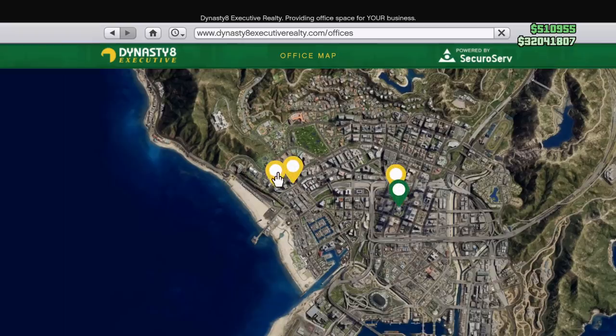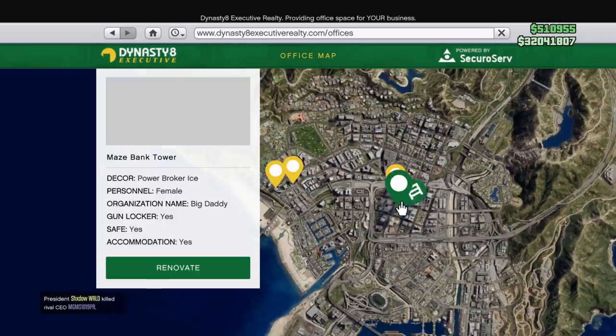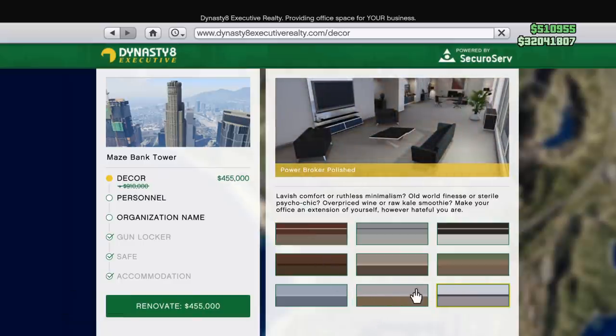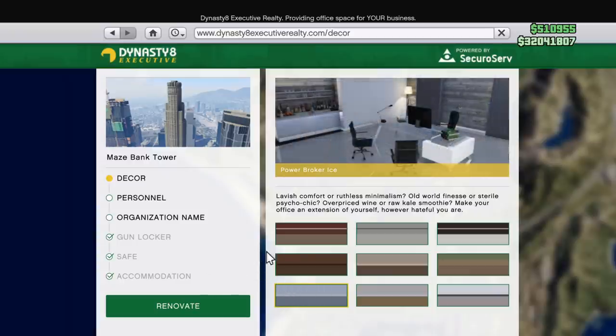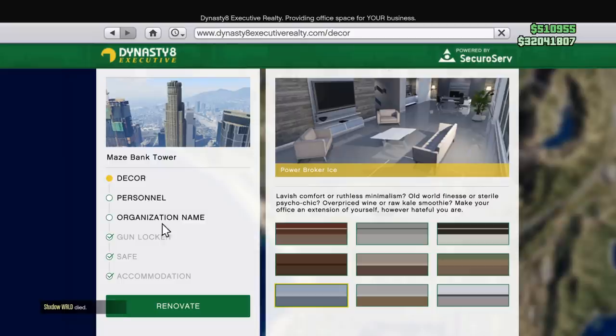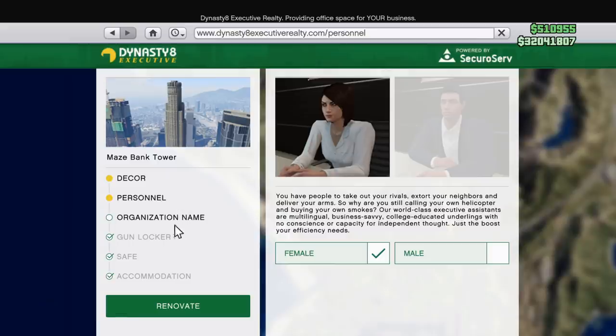Now for the building and business sales. All CEO offices are 50% off this week. The CEO office is essential in my opinion to being successful in GTA 5 — it gives you access to a whole bunch of things. If you're looking to upgrade, the Maze Bank location is 50% off, which is a great discount. For a budget option or your first CEO office, Maze Bank West is 50% off at $500,000. All CEO office renovations are also 50% off — gun locker, assistant, style changes — all at half price.